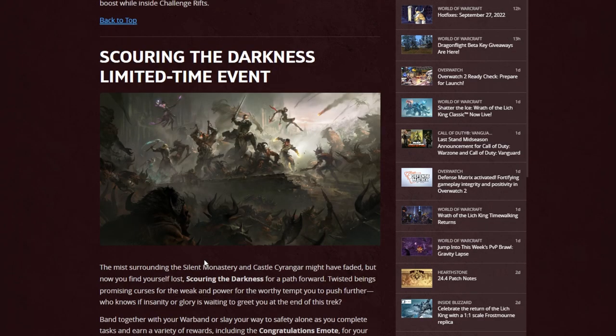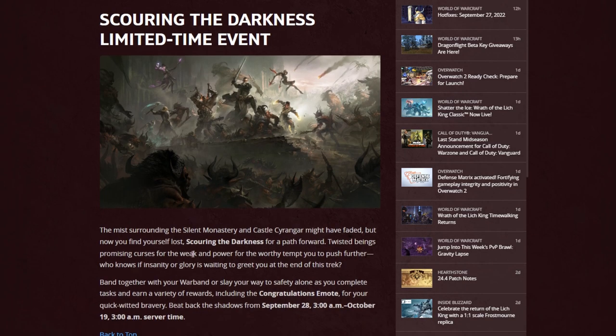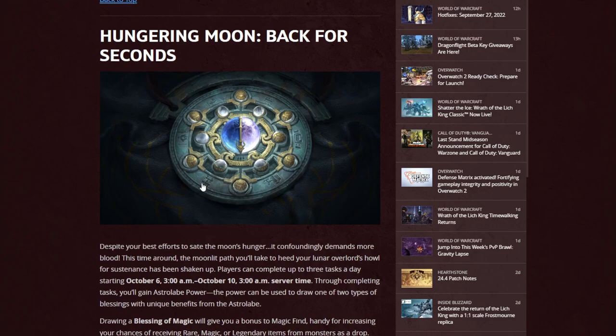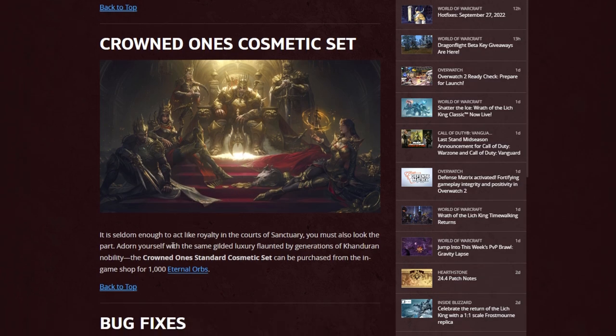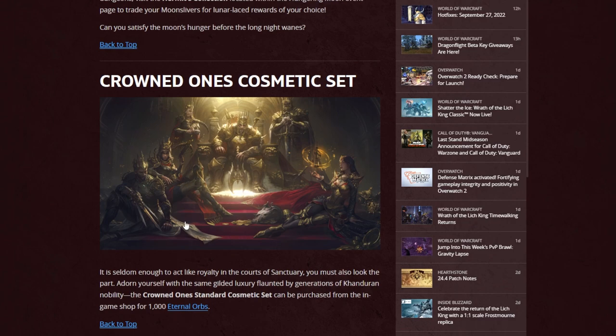The Scourging the Dark limited time event is back — just another way to do daily activities you're probably already doing and get some additional rewards. Also, the Hungry Moon is back from October 6th to October 10th — same event as always, something you don't have to think about too much, and you'll unlock extra loot just for your daily activities. I really like the image for the new Crowned Ones cosmetic set that has been added — you can buy it with eternal orbs and check it out in game. It's very, very cool.